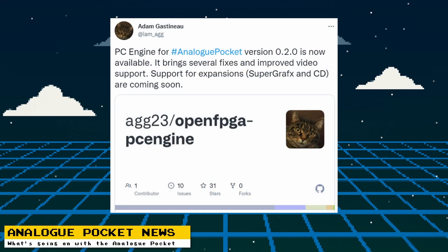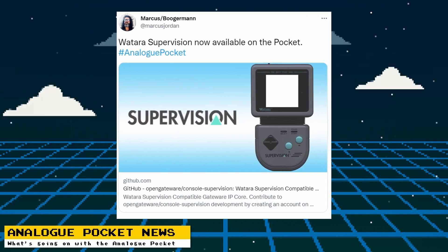For Analog Pocket news, the PC Engine core has a new release — version 0.2.0 — which brings several fixes and improved video support. Planned for future releases is support for Super Graphics and the CD expansion. Marcus Jordan has released a core for the Watara Supervision, which was a budget handheld that competed with the Game Boy but had nowhere near the developer support or success.